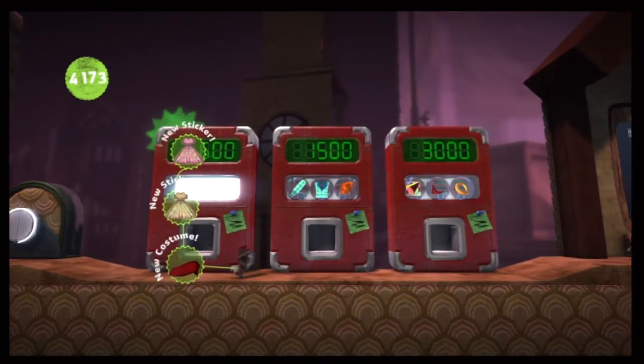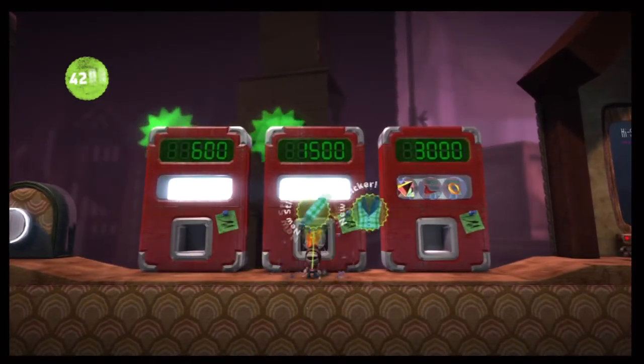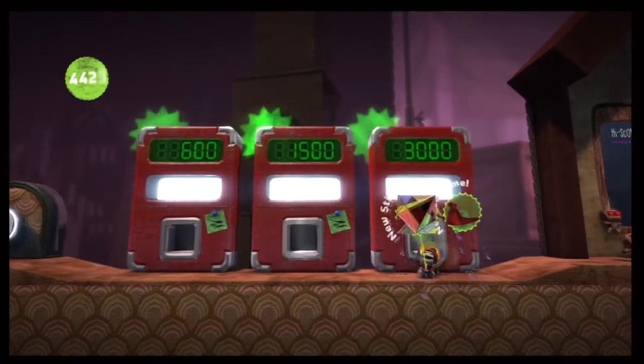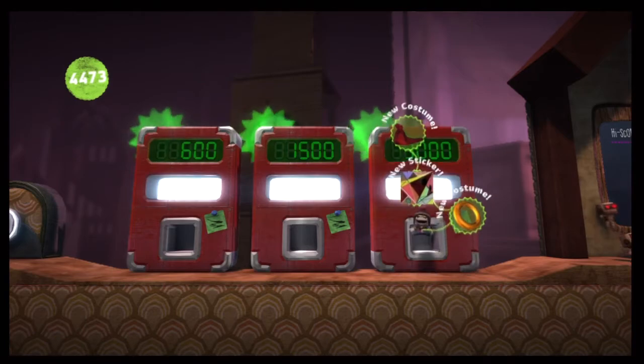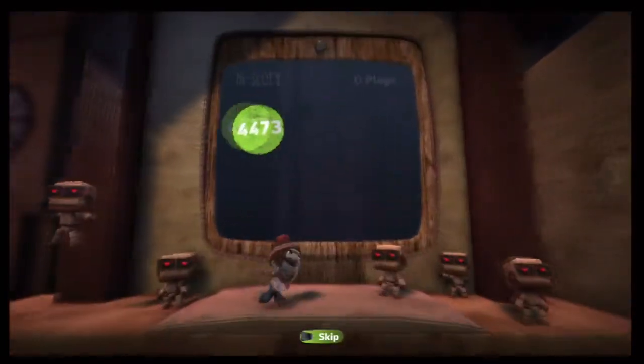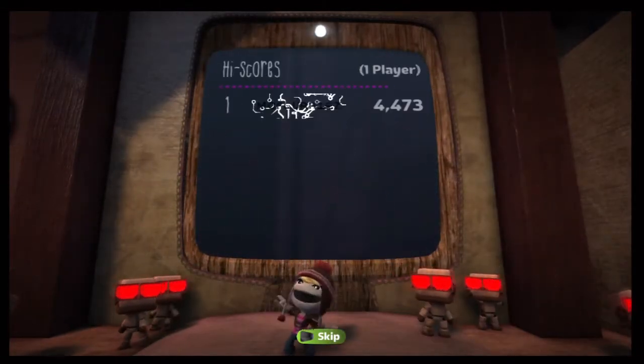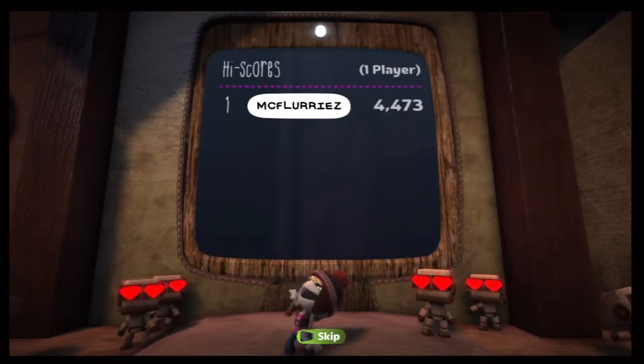There's some neat stuff over here — there's a 1,500 and a 3,000 at the end. Make sure you get a ring. So that's all the bubbles for this level, guys. Just keep the techniques I mentioned — quick thinking — and you should be able to do well. All right guys, see you on the next level.